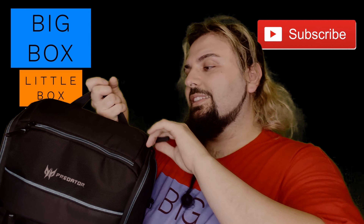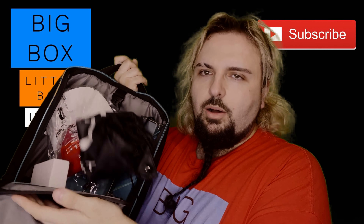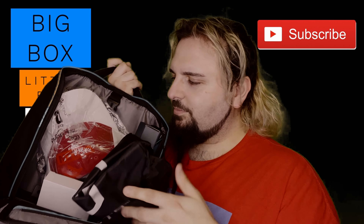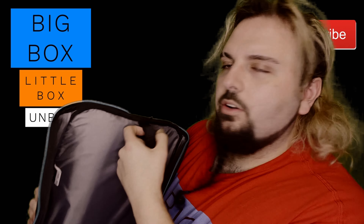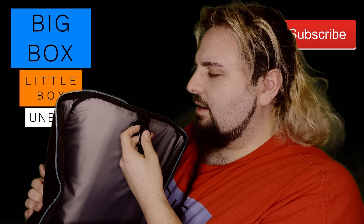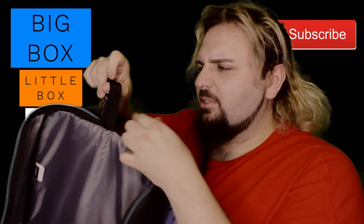And then in the middle, let's see what's in the middle. This compartment pops off and there's a zip here. You've got a strap inside for if you've got some other bits in here, like another little bag you just want to leave hanging so you can access it easily, or you could use it as a hanger.